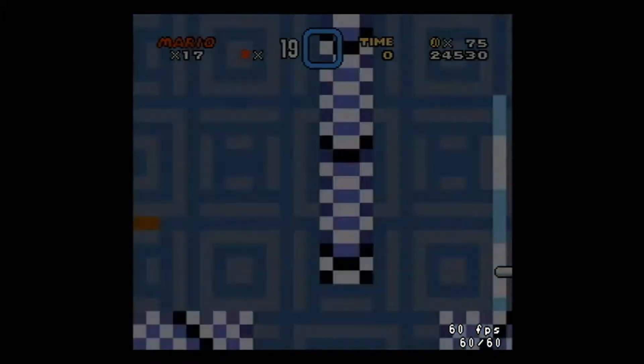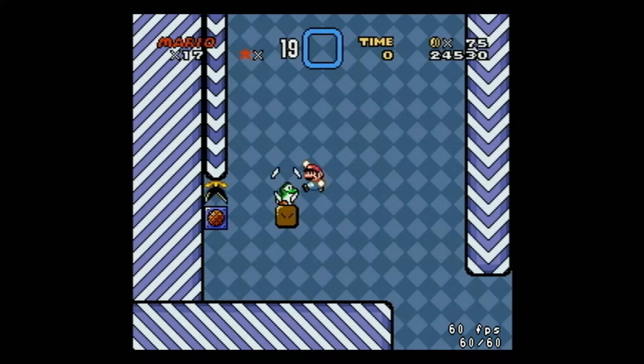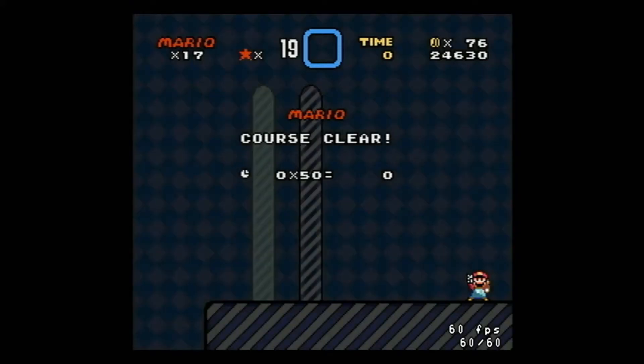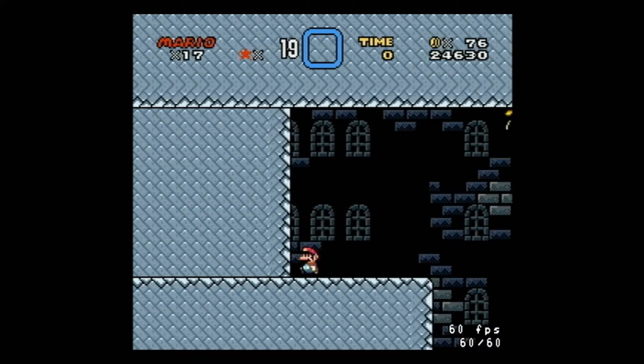I switched that to L. So we have to like run-jump — that's another classic staple Kaizo thing. We just had to run off and jump. Killing Yoshi is a theme amongst speedrunners and Kaizo players throughout the world. Layer 2 smash slow — I don't know what that refers to.